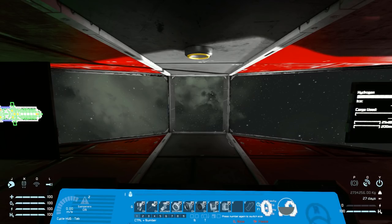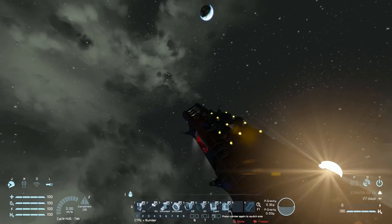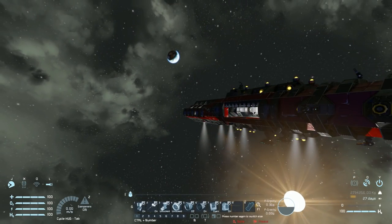Bringing up the HUD, we've got quite a few options — we can go through two tabs in fact. We've got our beacon, our antenna landing gear, and the manual controls for the connector. We can turn the atmospheric thrusters on and off and the hydrogen thrusters on and off depending on what you are doing and where you are. We then have number seven — pressing number seven we've got manual controls over the hangar doors and manual controls over the air vents.